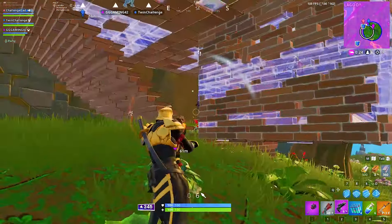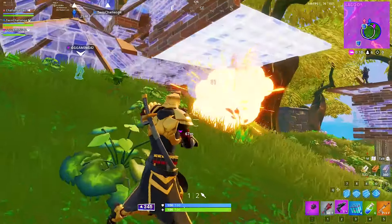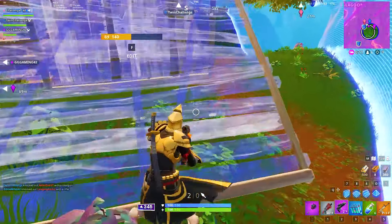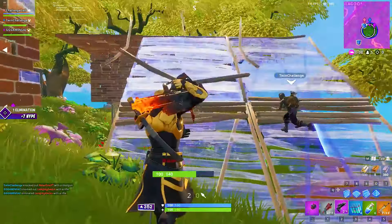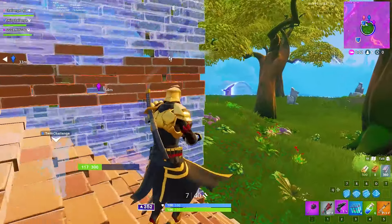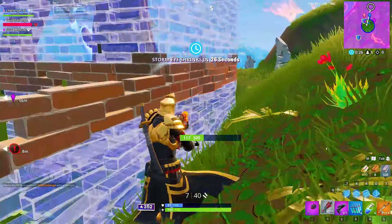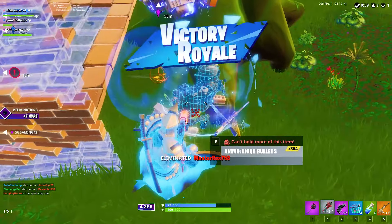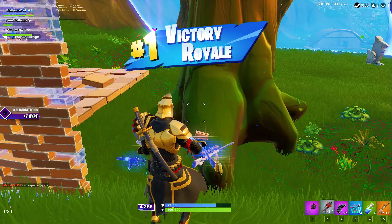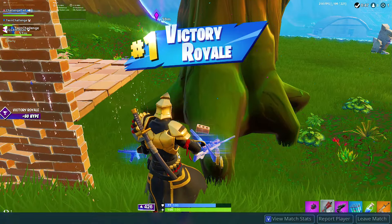I'm gonna bank it off to the side of the wall — I see him! Good job, eliminate! There's a guy right there. Okay, I see him, he's on the other side. You go up, I'll go down. I got him — is that the last guy? Yep! Nice, thank you! Good job guys, that's our first win in arena! Good job, well done!